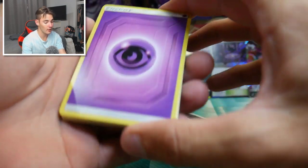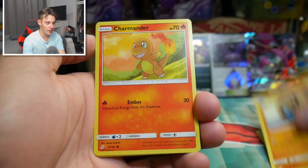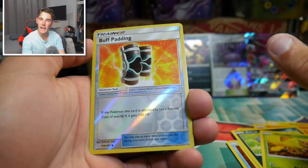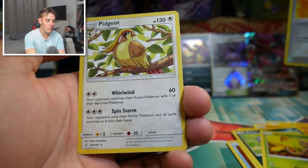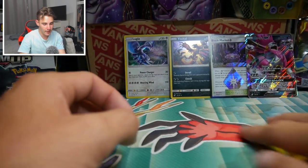We have the last pack - fairy energy, not psychic, I was close, same color scheme. Dangerous Drill, an Alolan Graveler, Omanyte, a Charmander, Stufful, Litten, a Zorua, Weedle, a Buff Padding, and the last card of this booster box is a Pidgeot - not bad at all, throwing it back to the base set.